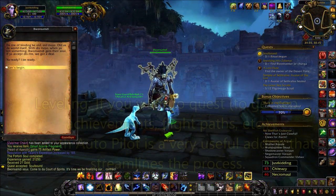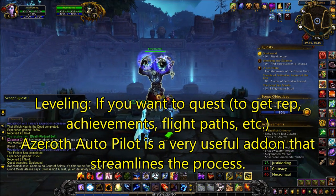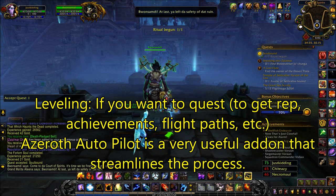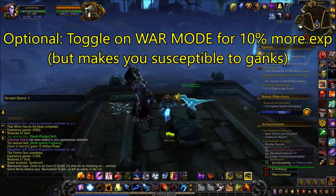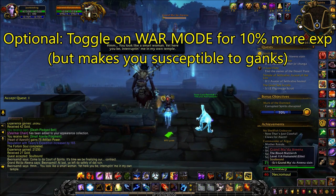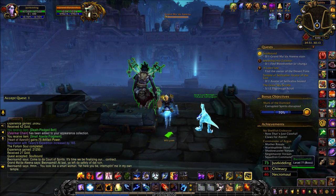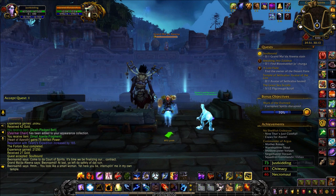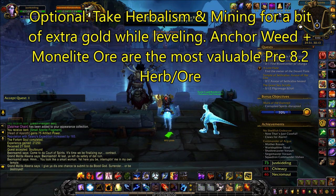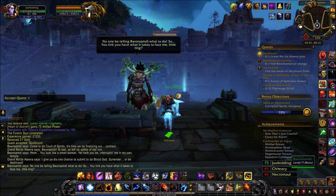Lastly, some additional leveling tips: if you do any questing, for example to get some flight points, the addon called Azeroth Autopilot can be very useful to speed up that process. You may or may not want to toggle on war mode because while it gives you more EXP, it also makes you susceptible to ganks. A good rule of thumb is to keep it on, but if you frequently find your questing hubs full of gankers, you can consider otherwise. You can also take herbalism and mining while leveling to earn a little extra gold, but getting to max level as fast as possible is just a lot more important.